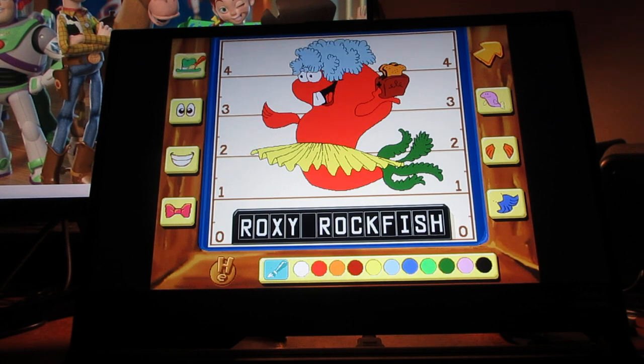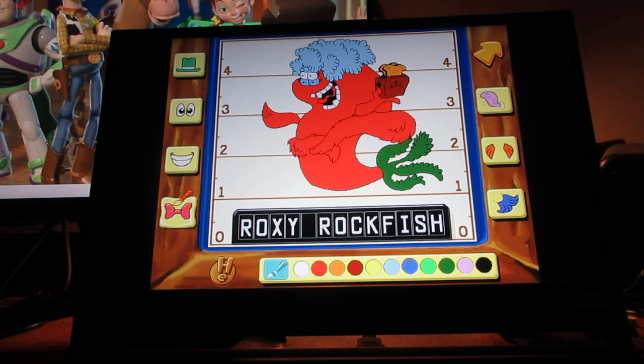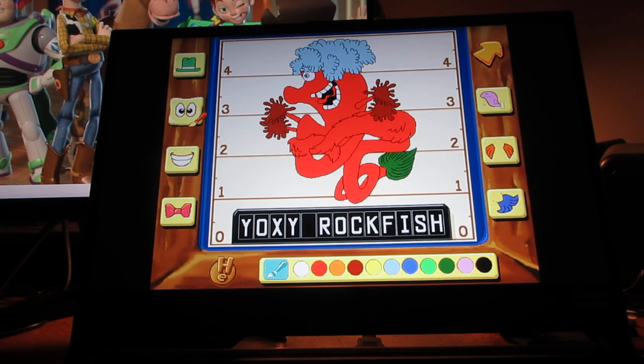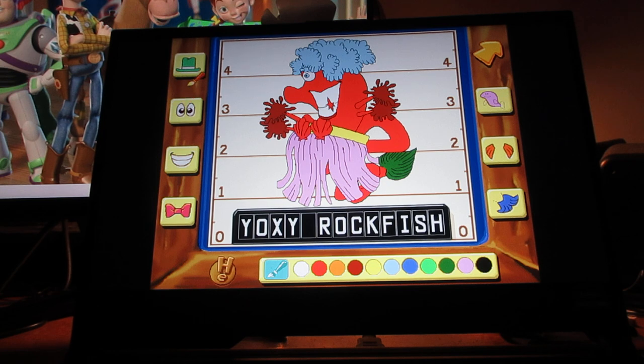You can add different hats, wigs, eyes, mouth, and different accessories. You can also move the cursor to change different letters. But I'm not going to waste time doing this right now because I'm on a mission. Let's go and find those three golden pipes.